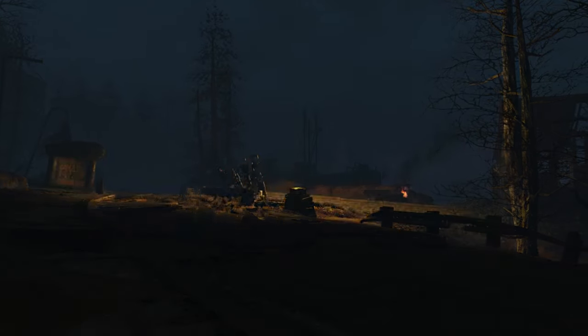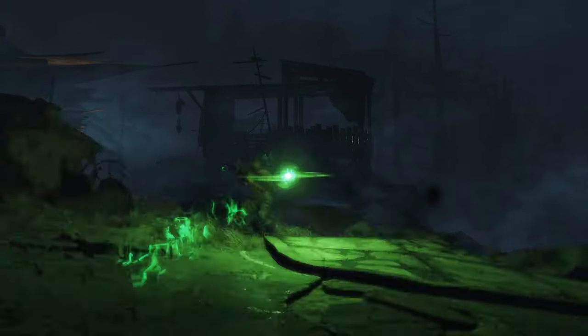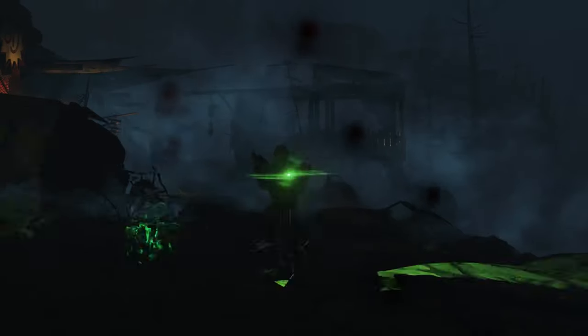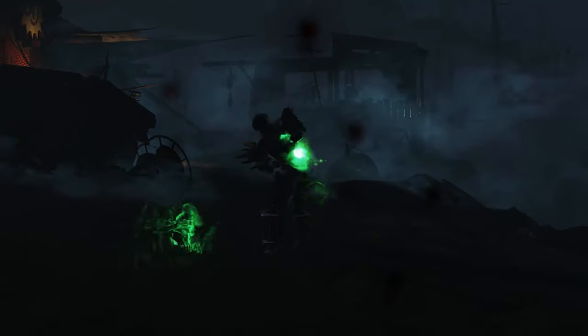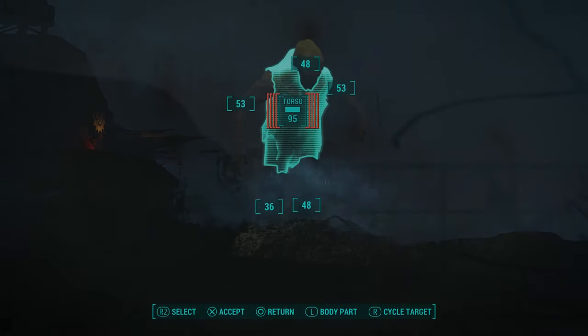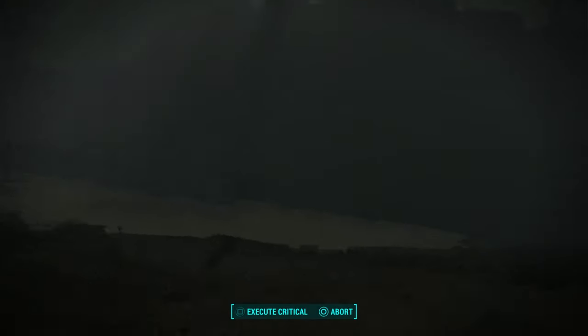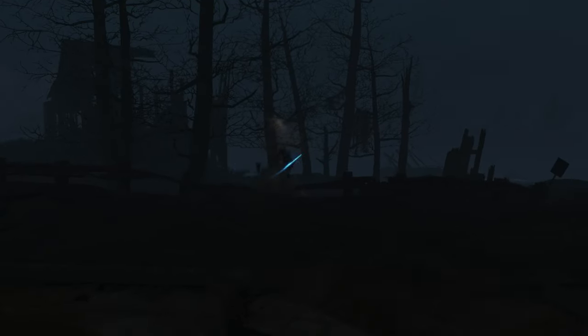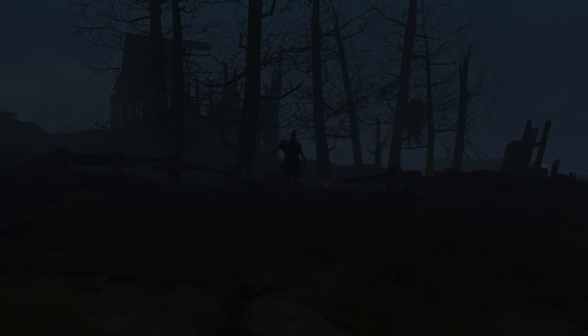When combined with the Better Graphics and Weather mod that makes nights darker, you can really notice the difference as your projectiles light up everything in their path. For regular bullets it might be a bit unrealistic to have them give off so much light, however for the energy weapons I think it makes sense that they would emit a decent amount of light. Either way, whether it's realistic or not, it definitely looks great and that's what we're going for here. To make your Fallout 4 look as good as possible, this mod is a must-have.